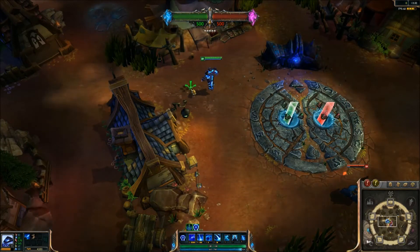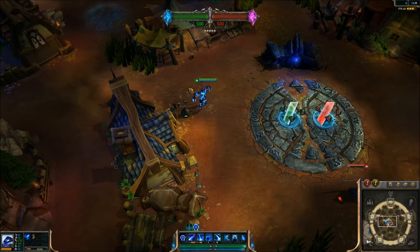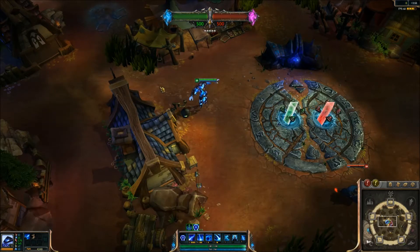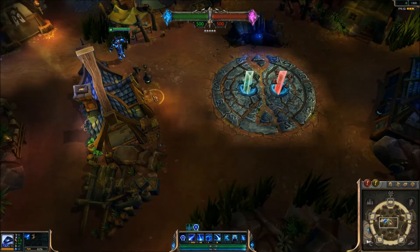As you can see, the more I hold the Q the less his movement speed is. They wanted to make it a trade-off for the increased accuracy if you keep holding Q. You can see the range — the basic range is the inner circle, the outer range is the outer circle. Let me stand over here — I can hit Yasuo from over here.